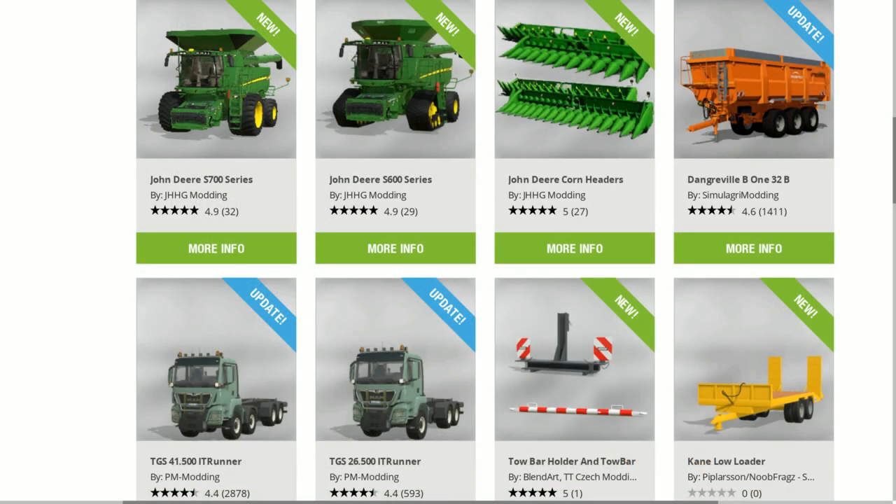For the Farming Simulator Mod Hub, we have updates and new mods. The John Deere S700 Series and the John Deere S600 Series are out today — finally! The John Deere Corn Headers are also out, along with an update for the Dangle Reveal B132B and an update for the TGS41500 and 26500 Runner.